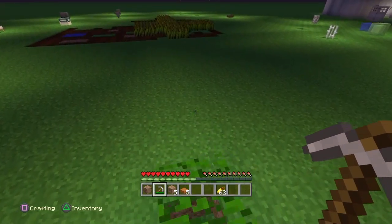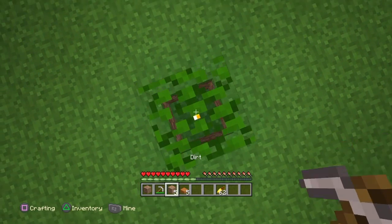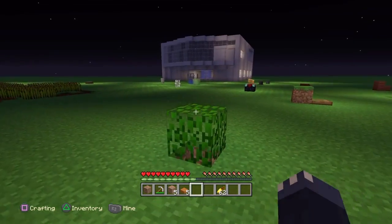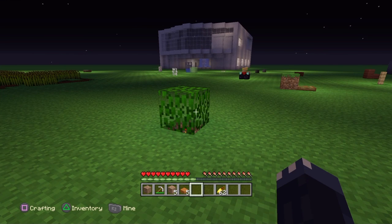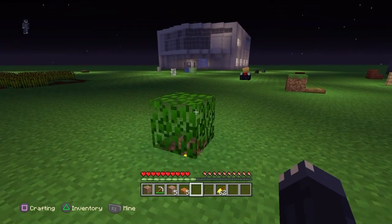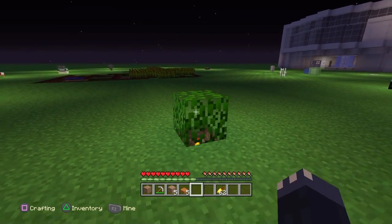Moving on to another decorational one — leaves. Right here I'm using oak leaves, but you can do this with any variation of leaves: spruce leaves, acacia leaves, dark oak leaves, any of that stuff. You just cover it up and it kind of looks like a little bush.